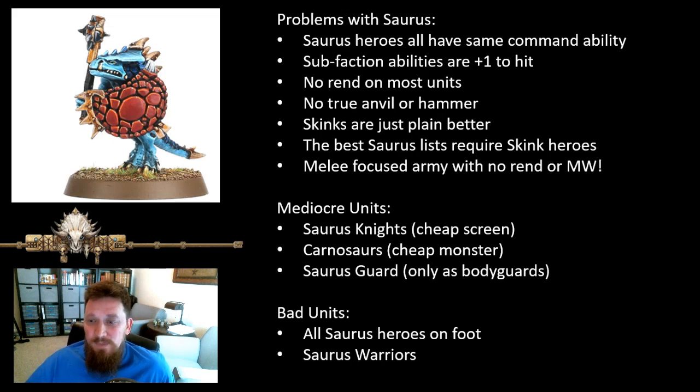Another problem is no rend on most units. Most Saurus units do not have rend - you have a little bit on clubs and a little bit on the Carnosaur's jaws, which is ridiculous and should be more. There's no real anvil or hammer in the army. By anvil I mean something that's just going to stick around and be really hard to shift. As a sub-faction they do get the Coalesced benefit, so you get minus one damage which helps a lot, but it's still not enough to make a true anvil. Carnosaurs can be okay but they're very swingy and just don't have enough rend to get through most of what's on the table.